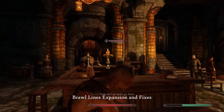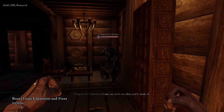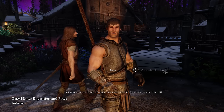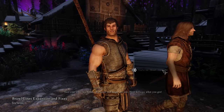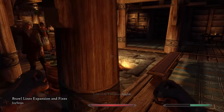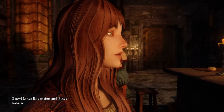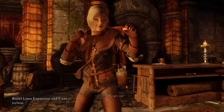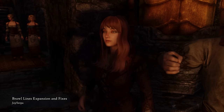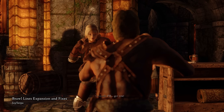For the last mod of the video, we have something related to the previous mod, although not quite. Brawl Lines Expansion and Fixes is an essential mod for anyone who likes to have fist fights with some of the Skyrim NPCs. It fixes some weird things when brawling, and adds a good dozen more lines for NPC bystanders to say while you're fighting somebody. These lines are created for the most part from existing vanilla lines, keeping things friendly to the original. Now bystanders might be cheering for the fight and no longer say unfitting things, making everything about and around the fight make more sense.